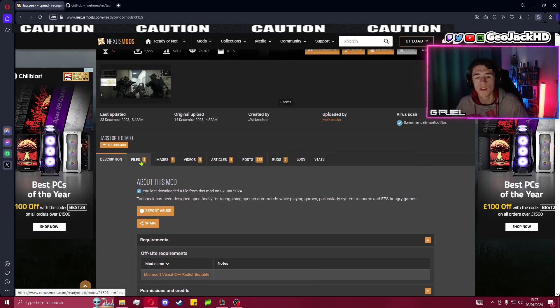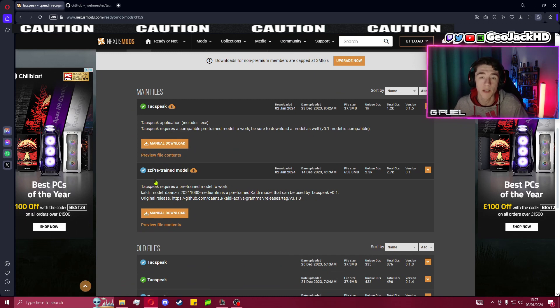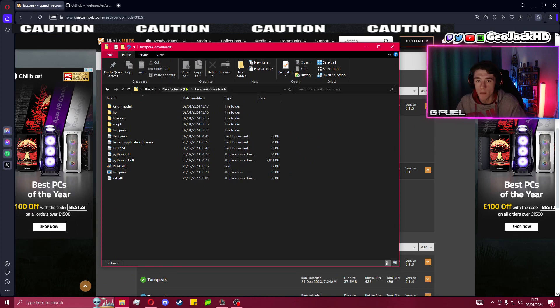After that, come over to Files. You can see there are two things in there. You're going to have to download both the TacSpeak file and the pre-trained model. The model has literally everything packed into one file, hence the slightly larger size, but they both download fairly quickly. I recommend having a folder where you can extract these into, which I have right here on my D drive named 'TacSpeak Downloads' to keep it very clear and easy to find.